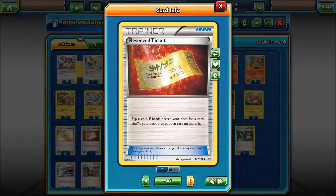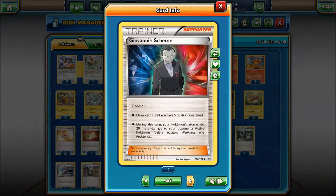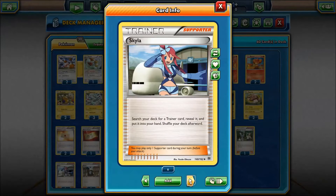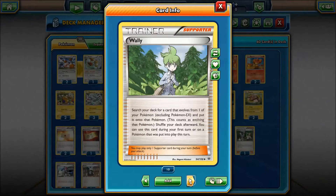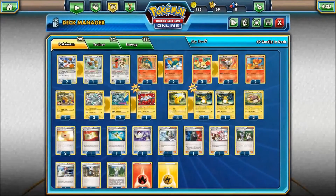Also in the deck, we have two Professor's Letters, one Reserve Ticket, some Switches, and G-Value Scheme, which is really cool — you get one of two options: draw cards until you have five in your hand, or during your turn your Pokemon's attacks do 20 more damage to your opponent's active Pokemon. You've also got Pokemon Center Lady, Pokemon Fan Club, Skyla, Tierno, Wally, and your Energy Support. So without further ado, let's get into a game.